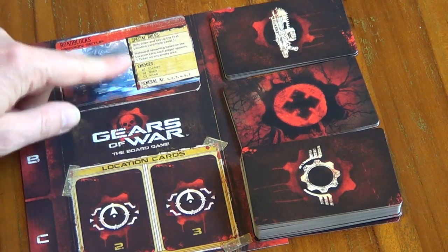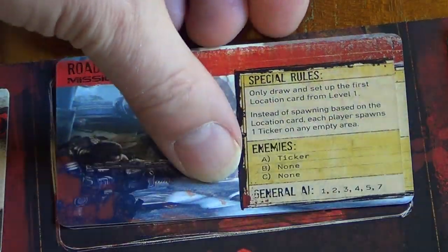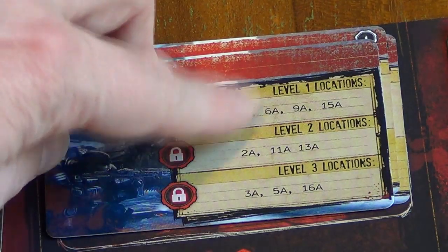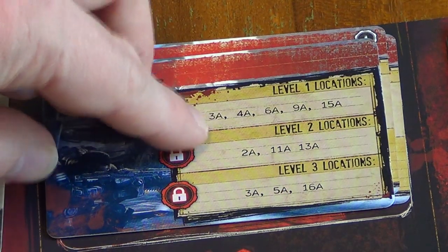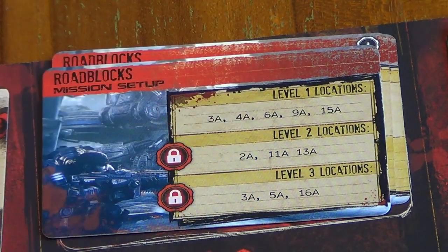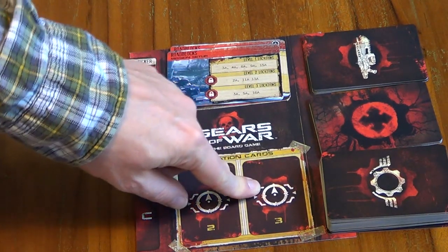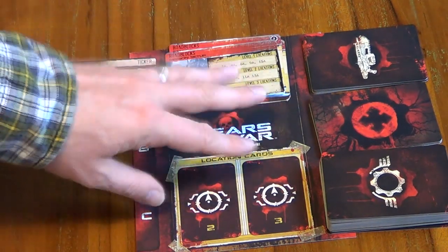Now we need to revisit the setup card and get the location decks set up. The back of the setup card shows how to do this. Roadblocks has three levels — we start with level one and then progress through two and three. For level one we need cards 3A, 4A, 6A, 9A, and 15A. Once we've got levels two and three sorted, we put those aside as locked locations — you can see the locked symbols there. We can start setting up with level one straight away.